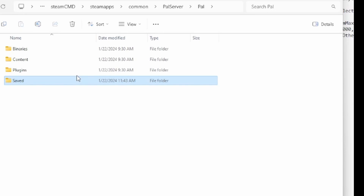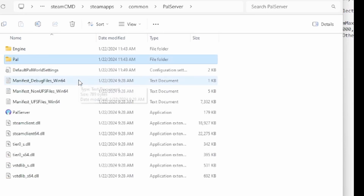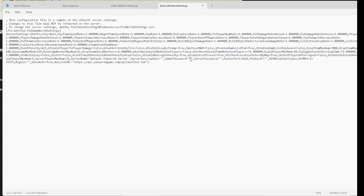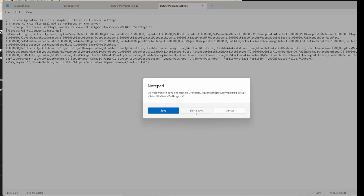Now if you want to actually be an admin on your server, make sure you do this before you start your server up. Go to Default World Settings and set an admin password. Once you've set your admin password, in the game chat type "/Admin" with a capital A, then "Password" with a capital P, then type in that password. Now you can run commands like /Save to save, /KickPlayer to kick players, /BanPlayer, /Info, and more. There will probably be more commands as the game matures.